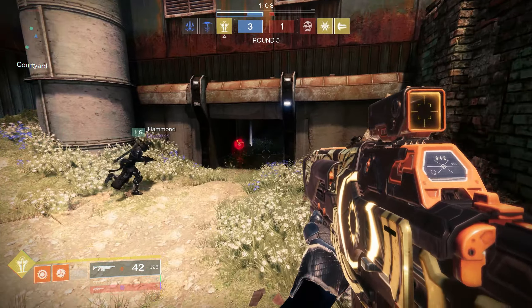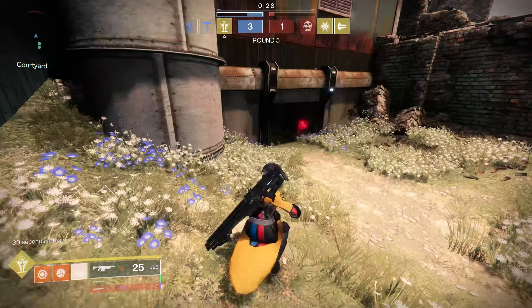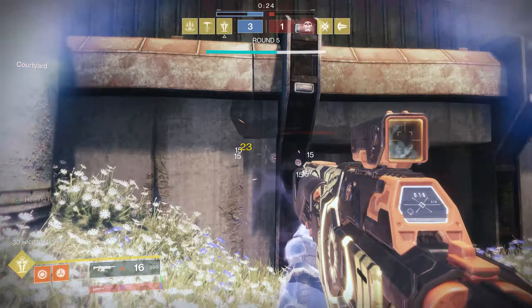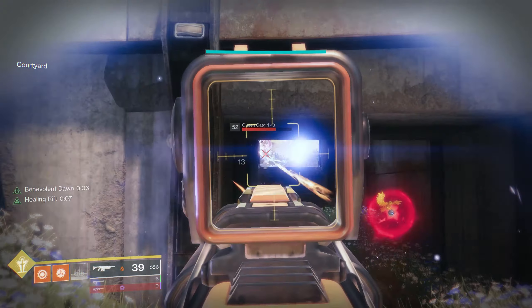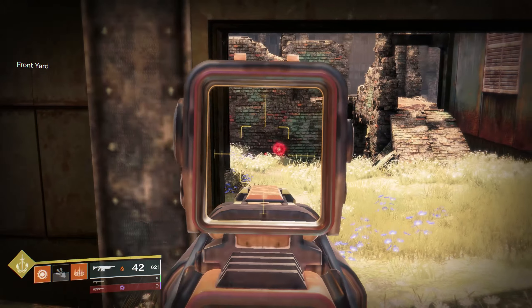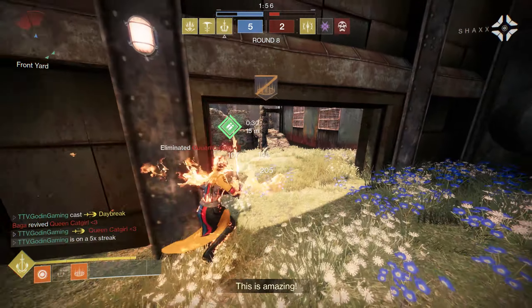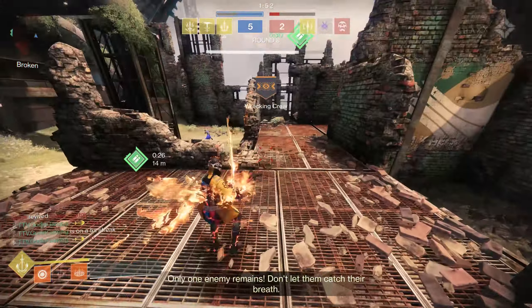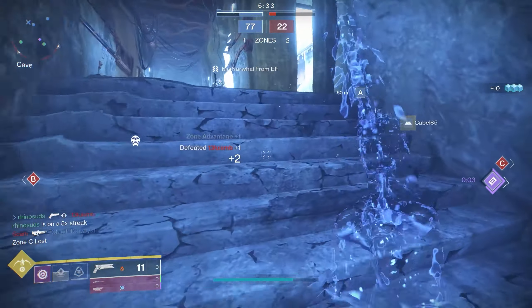Other abilities can also be used. Barricades can be super useful here to block doorways that will lead to the Rez or just shut down a lane. And the new Glacier Nade could also be used the same way. Rifts near the Rez can also allow you to stay there longer, which is really helpful. Supers can also be used to stop the Rez, but generally I would only use my super that way if things were looking really dicey. But in general, use your abilities to stop the Rez.